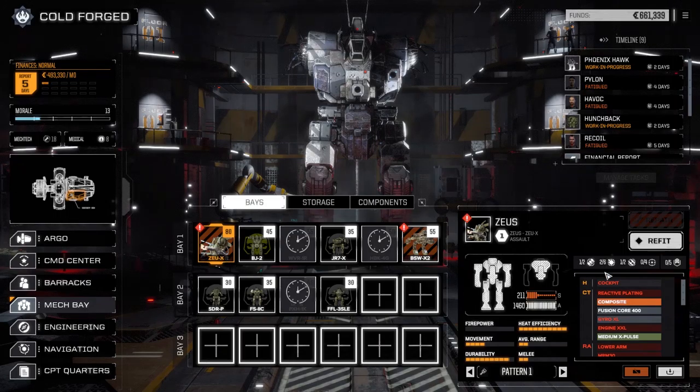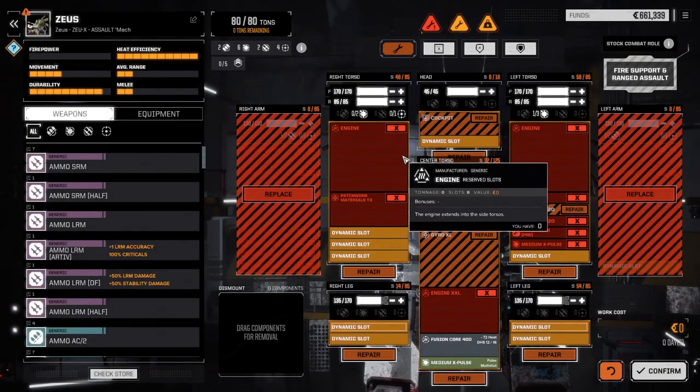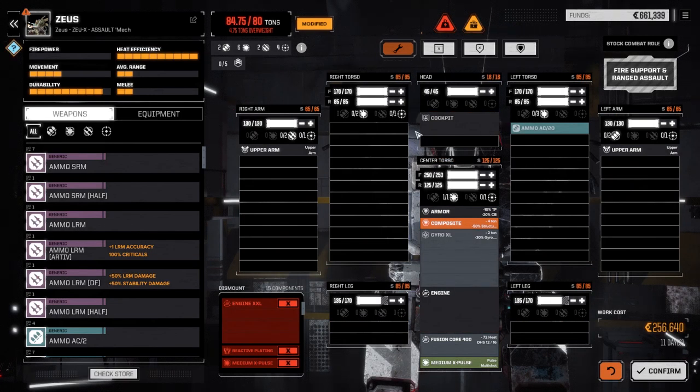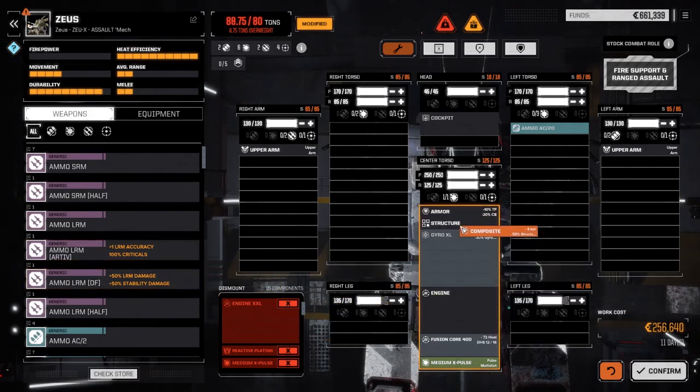There's the Zeus right there. Let's look at this guy - it's a refit and it looks like we got a bunch of stuff already still in here. Wow, it had a triple XL engine, fusion core 400, double heat sinks which we keep - are you kidding me? We didn't get the triple XL engine obviously, but the XL gyro is nice - I'll take it. Composite armor: minus 50% structure weight, but minus 50% structure points - I don't think we want that, that halves the internal structure.